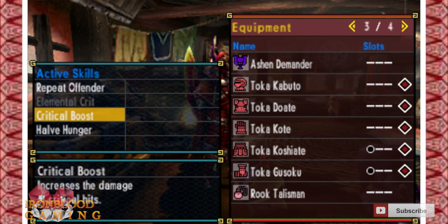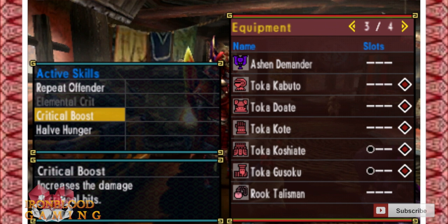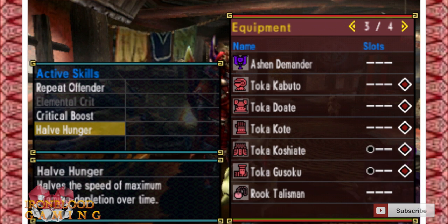It also has Elemental Crit, which increases elemental damage — fire, water, thunder, ice, and dragon — and you can gem it in with a nice talisman with no problem. The next ability is Critical Boost, which increases the damage of your critical hits. They all go hand in hand and this combination is invaluable.